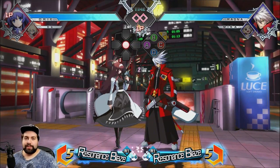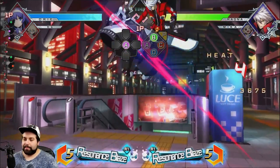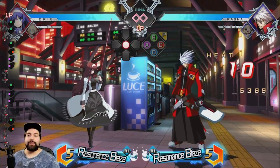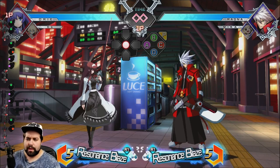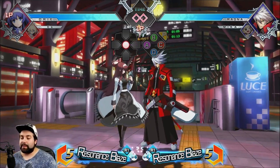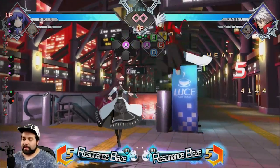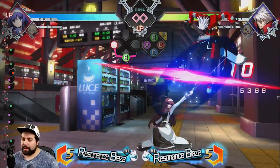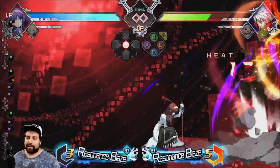That's the whole point of the combo. So once you get the launcher: J.A, A, B — J.A, A, C — J.B — 2B. And then at that point you can figure out what you want to do after that: if you want to do an oki ender or a damaging ender. Launch — J.A, A, B — J.A, A, C — J.B — into super or something like that. Just like that — that's the actual combo.